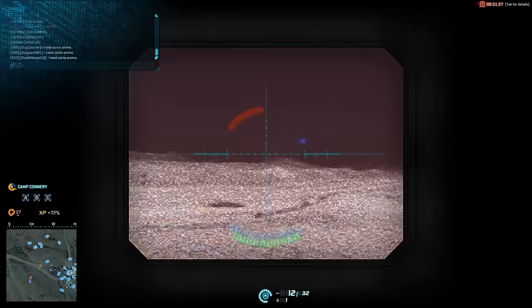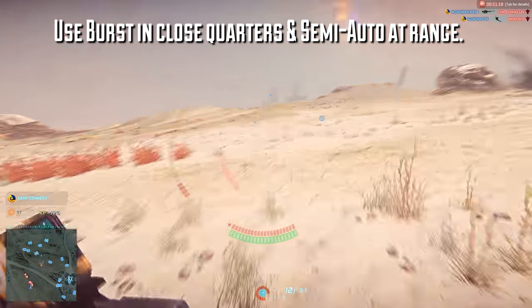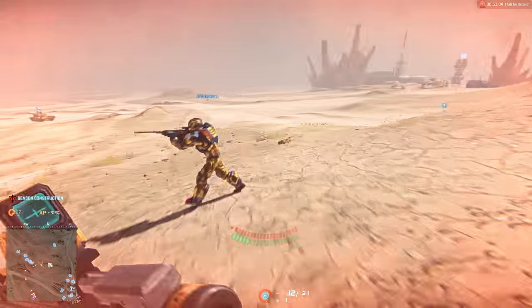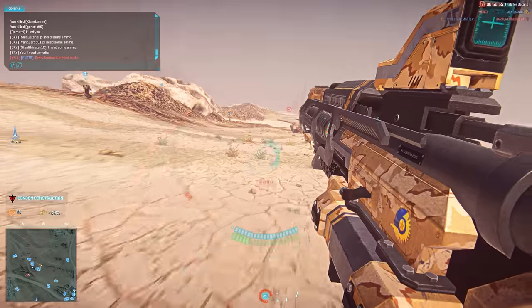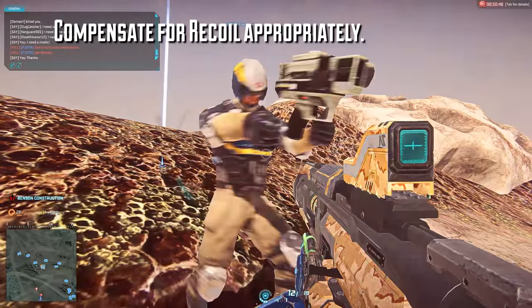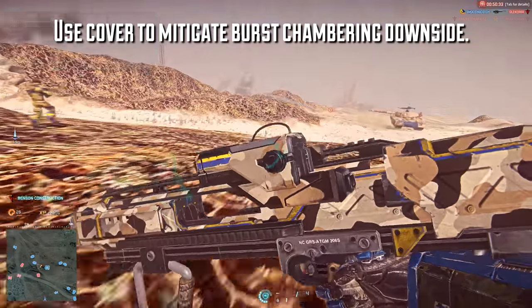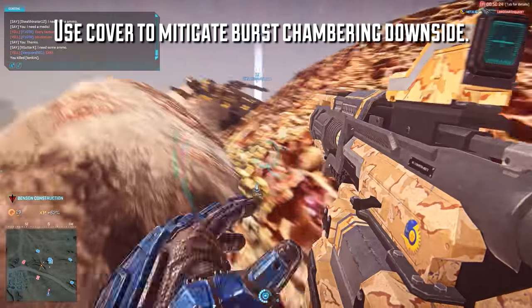For general strategy, the best advice is to use burst in close quarters and semi-auto at range — anything outside of about 15 meters. If you're not running burst fire in close quarters, you're at a massive disadvantage due to the Jackhammer's low damage and moderate rate of fire. But with burst fire you can possibly one-shot enemies with proper aim. Proper aim means knowing the right distance, keeping your crosshair on the target, and compensating for recoil — starting at the head and dragging down, or starting at the legs or chest and letting the gun kick up. While in close quarters, try to keep cover between you and the enemy so you can burst, dip behind cover to chamber, then peek out and burst again, since the rechambering is the Jackhammer's biggest downside.